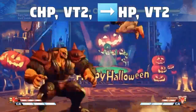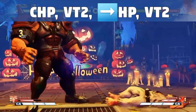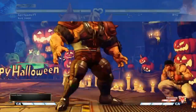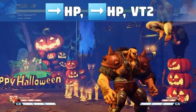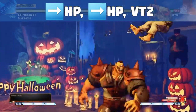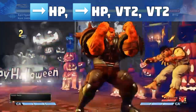And now for some anti-air into V-Trigger activation combos. If you are a new Abigail player, please be aware that this is a fantastic way to turn the tide of the battle. With your opponent in the corner, you can connect the Abby Lift two times but not three times. You can activate V-Trigger after the second successful Abby Lift, but you cannot punch after the activation. Due to combo scaling limits, nor can you go into the Abigail Punch after the activation — but you can connect a Hybrid Charge.